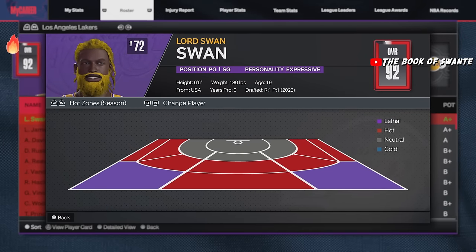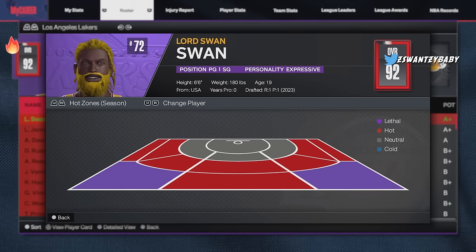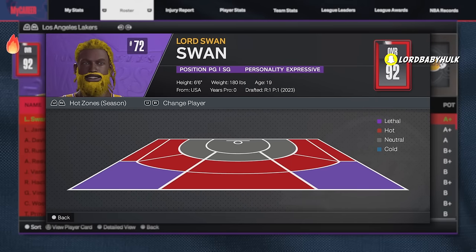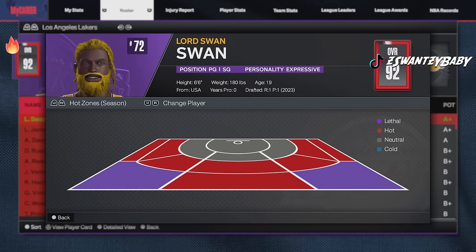12-minute quarters on rookie in MyCareer — thank me later. That method seems to be easier than the street ball method, though the street ball method still seems pretty easy. MyCareer 12-minute rookie quarters seemed crazy easy, and a lot of people don't know about that. You can shoot over people on these easy settings — even on street ball a lot of y'all don't know that.